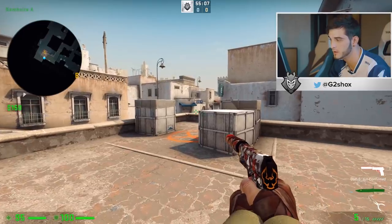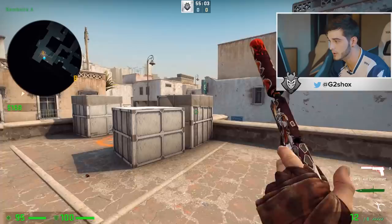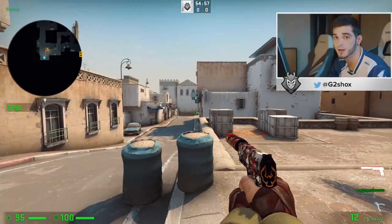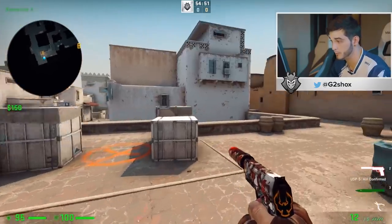Here it's an angle where you see only the head, so it's really powerful. You also have this one, coming up to this — meaning you have like four chances to potentially get kills if they rush long. So that's really powerful.